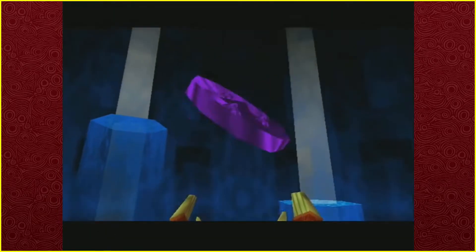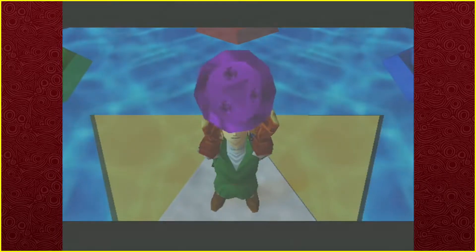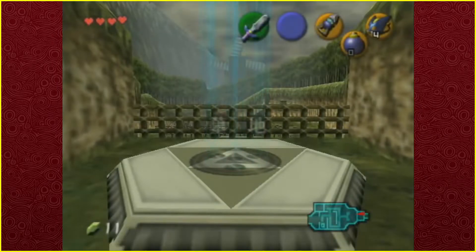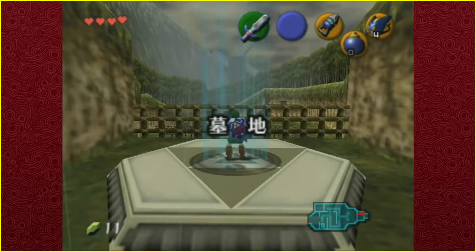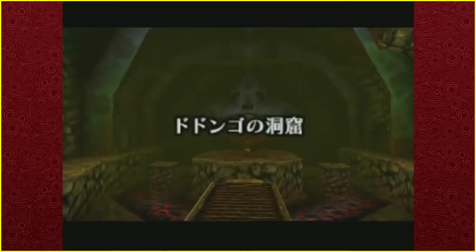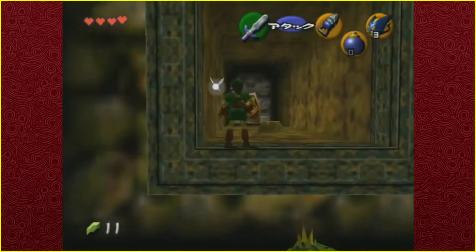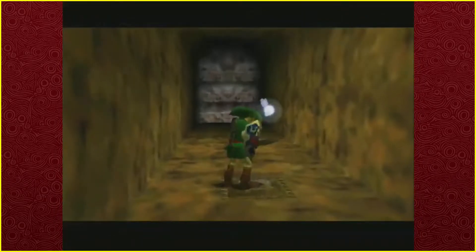That's the first of the two medallions required to access Ganon's Castle at the end of the run — but we are nowhere close to the end. Once the cutscene is over, we proceed to go to Dodongo's Cavern to collect the bombs, which are surprisingly easy to get since there is a lot of movement you can do as adult Link that completely breaks this dungeon. So this is a more relaxing part of the run.